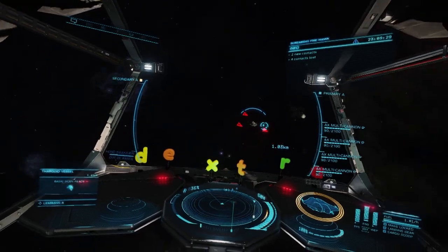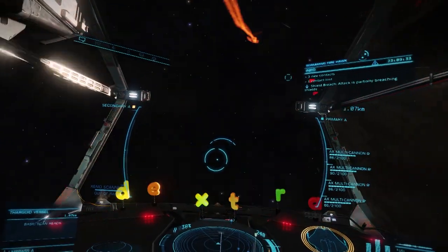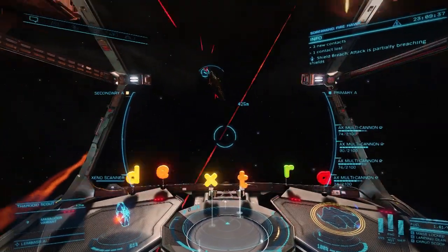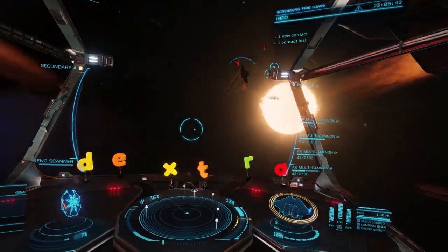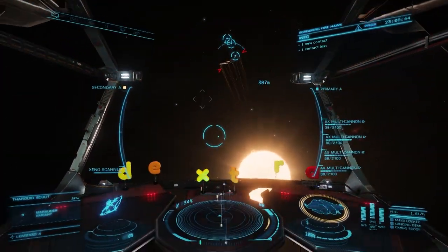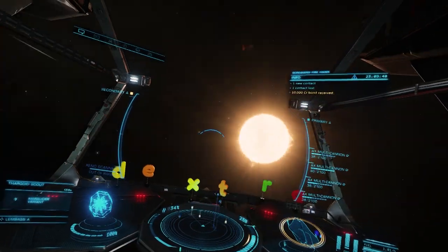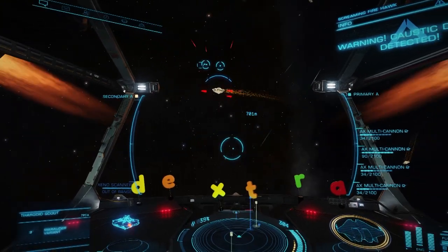Now that we know how to find the scouts, let's talk about fighting them. Thargoid scout weapons phase through shields and do caustic damage. This is why you want to make sure your ship has lots of hull points, because your hull is sure to take damage even if your shields don't break. And caustic damage is the gift that keeps on giving — if it isn't removed, it will continue to damage your hull over time.